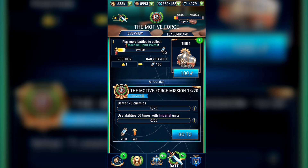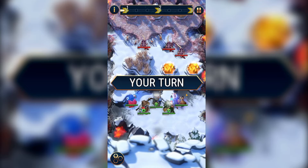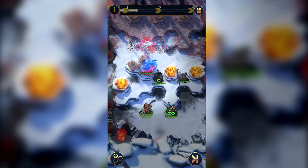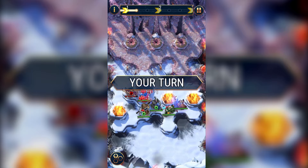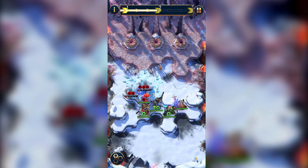Here we are at Mission 13 — unlucky for some, and maybe for us, as this is usually around the last mission you'll reach on the first day unless you've saved way too much energy. You have to defeat 75 enemies and use abilities 50 times with Imperial units. I will use my third Onslaught token and do as many abilities as I can with weaker characters until they die and are replaced. It's possible to get 35 abilities triggered in one Imperial Onslaught if done perfectly. Then finish off the campaigns and either get ready for day 2, or if you have enough energy, continue now.